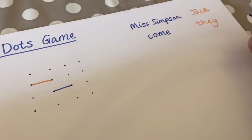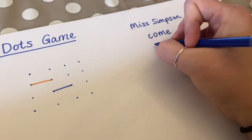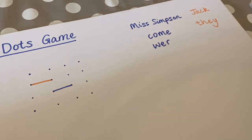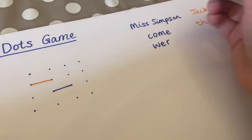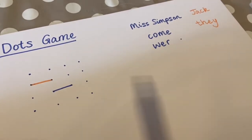Now it's Miss Simpson's turn again. I'm going to try and spell the word 'where'. Have I got that word right? I don't have that word right. So I'm going to put a little dot here, and that means that I miss a turn. I don't get to join two lines together.